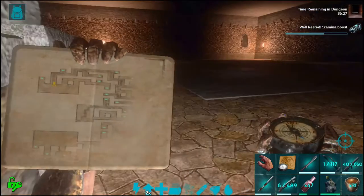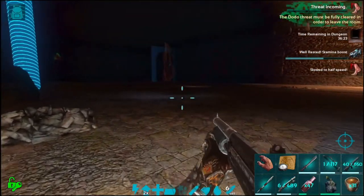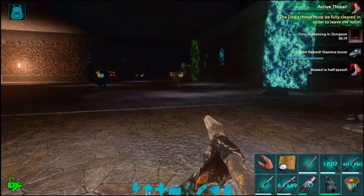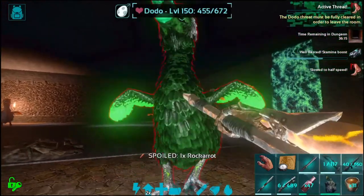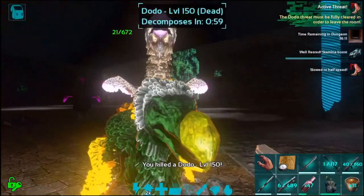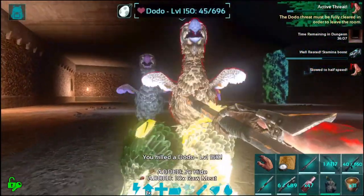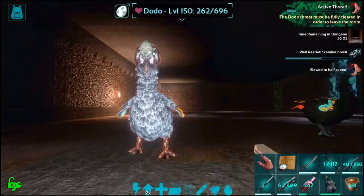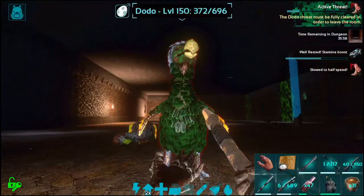Is this even an event room? Yes — dodo threat! I mean, if that's the only event room you come up with, okay. I'm happy, this is super easy. Come here, bird. Ow — giant dodo room. I'll take it. Regular unicorn as a boss — that's actually pretty cool.